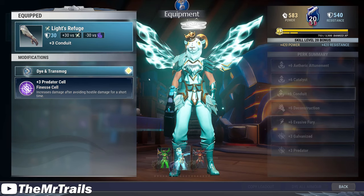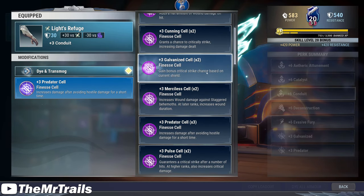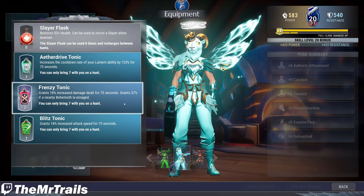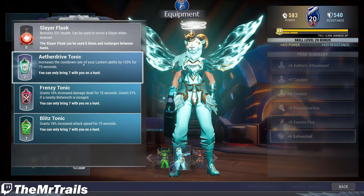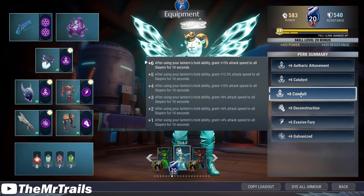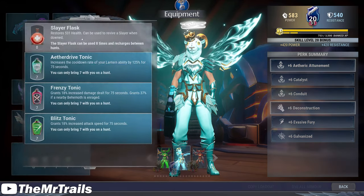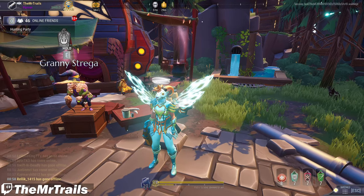We'll have the Rezikiri Gloves with Predator inside — that doesn't really matter; there isn't a single technique cell that really matters here. We can go Galvanize for extra crit chance. Then we have the Time Weave Legs with Deconstruction inside. You basically just need the Aether Drive Tonic, because Demolition Sites and Deconstruction are pretty much all that you need for this event. Conduit gives a little extra attack speed on lantern hold usage, and Aetheric Attunement reduces the cooldown ever so slightly.